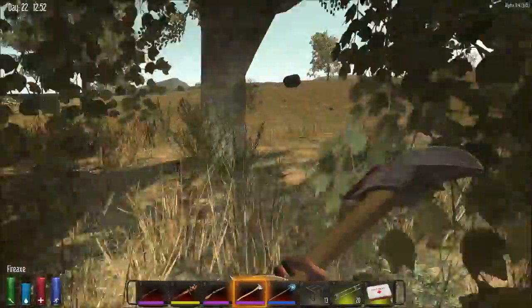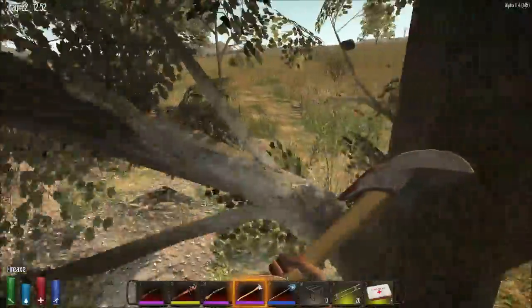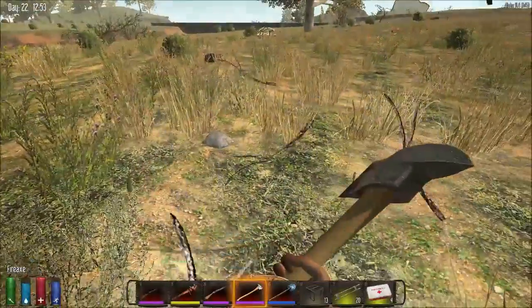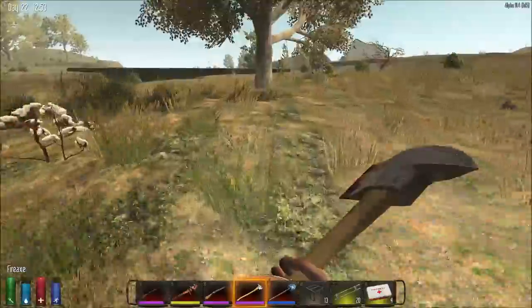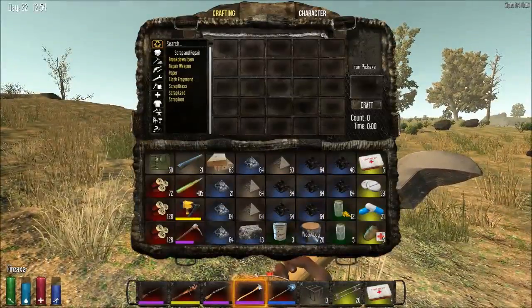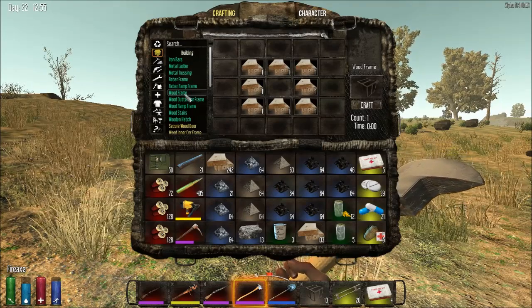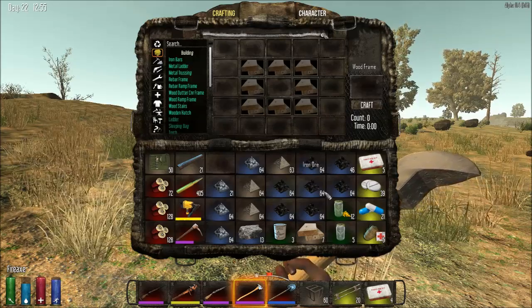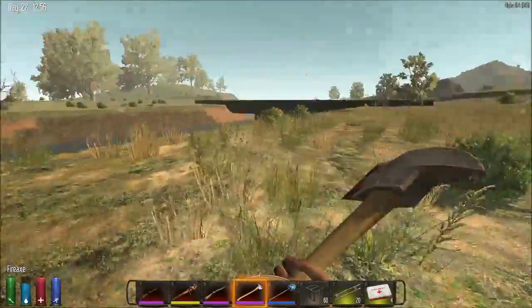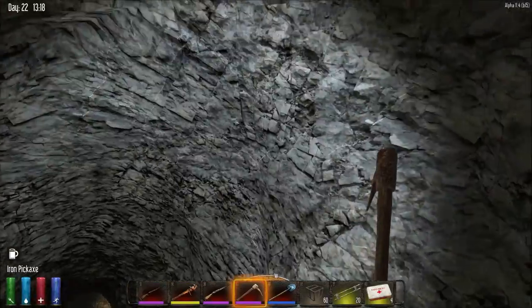Let's chop some wood. Then I'm going to make more wood frames. I just want to at least have a complete stack. I got 60 - let's throw this one away and get some more wood logs. I'm going to go in here guys, wish me luck. I'm just going to get a little bit more iron. I think this is not the one I was in before.